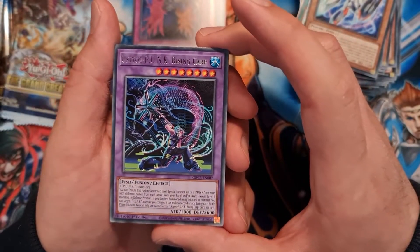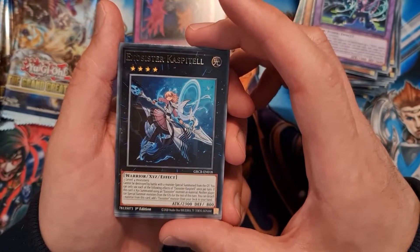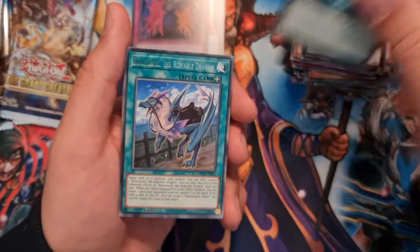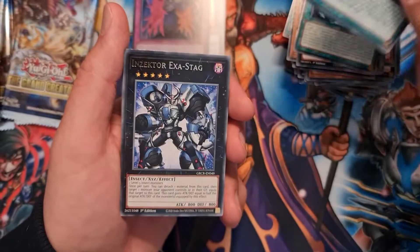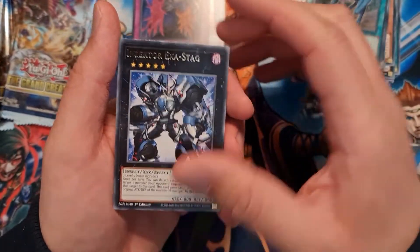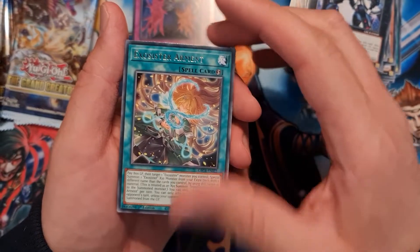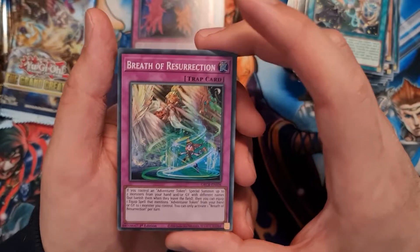Rising Carp, Exorcista Caspital, Dark Palace, the Rideable Dragon Draco Back, Exa Stack, Exorcista Armand, and a super rare Breath of Resurrection — real nice artwork.